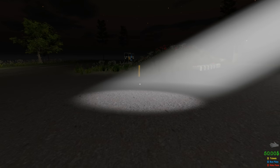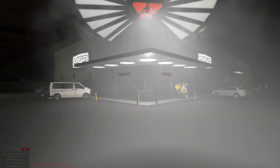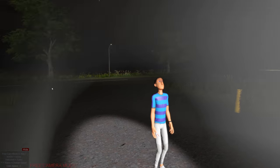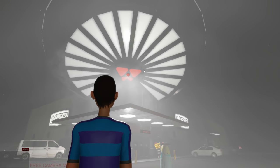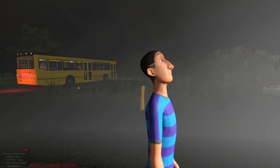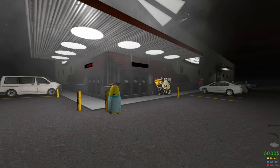One fun thing you can do is stand in the abduction beam of the UFO and get abducted. Well, you can't really get abducted, but you can look at yourself staring straight into the light, blinding yourself. That's my character staring right into the super bright lights. Anyways, let's go ahead and check out the inside of the UFO Raceway and Fun Center.